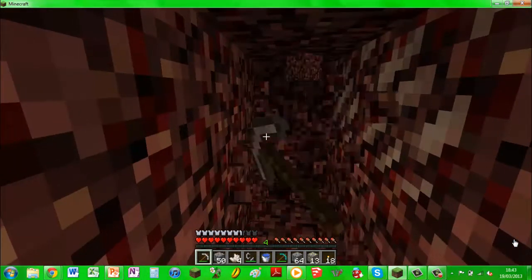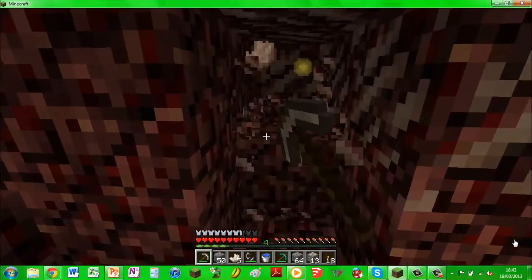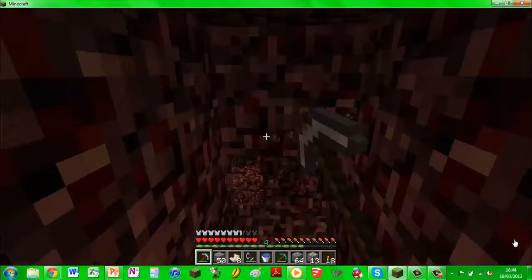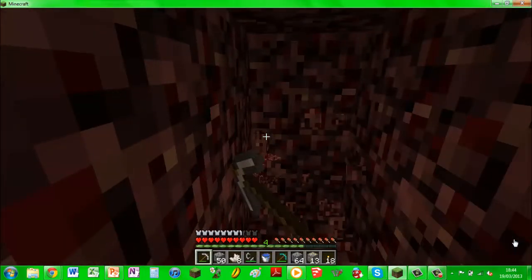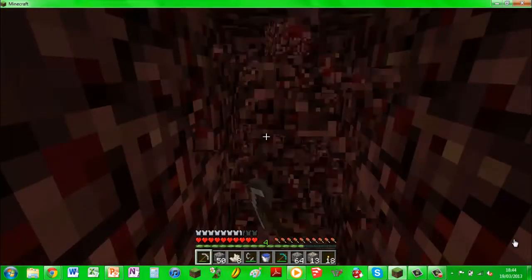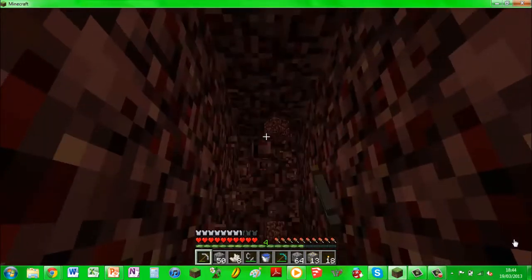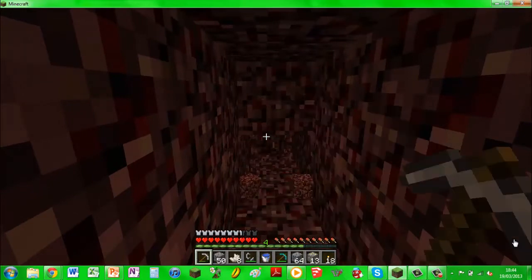Sometimes you'll be lucky and you'll mine a tunnel and go straight to a fortress or to an opening, and you'll be able to start killing blazes, ghasts, etc., which I'll show you how to do in later stages. Otherwise, sometimes you might have to keep mining tunnels. At times, just check your surroundings to make sure you're not literally running above a lava pool, or anything that could threaten your health.